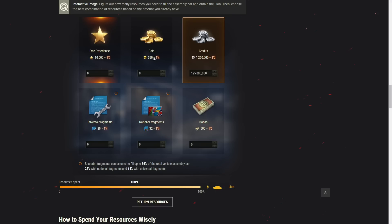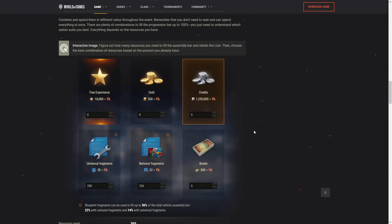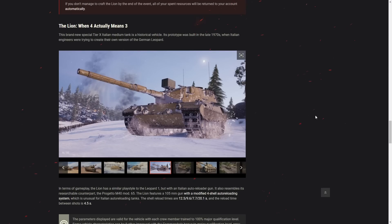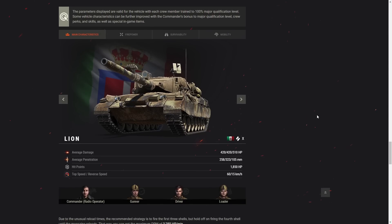The only things that stayed the same are gold and fragments. You are able to use exactly the same amount of fragments in total to boost progression — up to 36% like last year. So this is how expensive this tank is going to be overall if you decide to go for it.